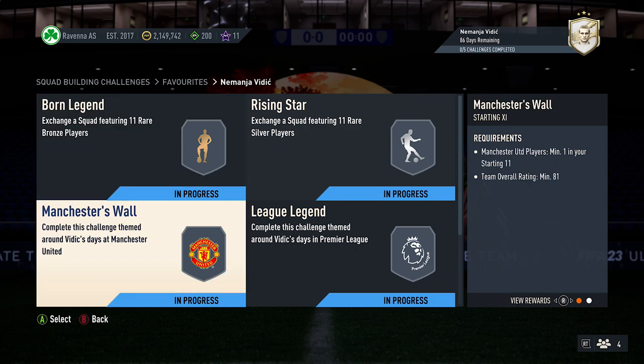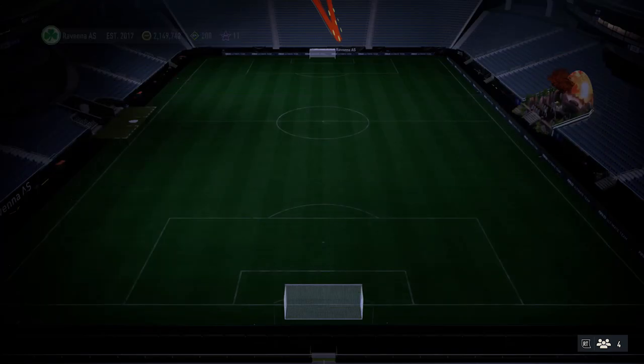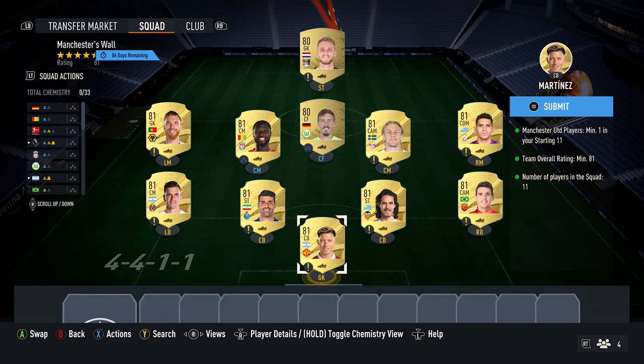Next up, we have an 81-rated squad which also requires a player from Man United. So for this one, you want to pick up 9 x 81-rated cards and 2 x 80-rated cards. The 81-rated cards cost about 700 coins each, but Martinez does cost about 200 coins more, so probably around 900 coins.